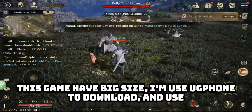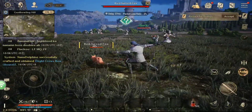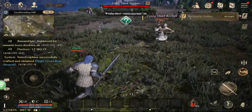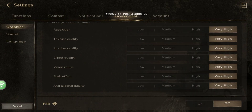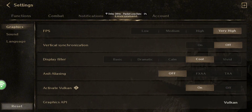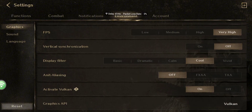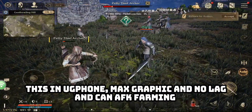Hey guys, today I'm showcasing the game NightCrows. This game has big songs on use. I'm using Hug Phone to download and use it. Now I'm using max graphics on Hug Phone — max graphic, no lag, and you can AFK farm.